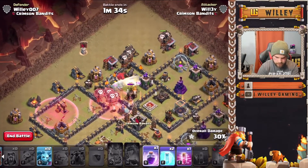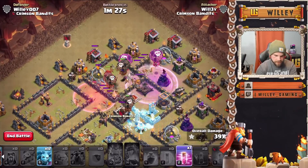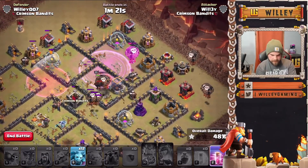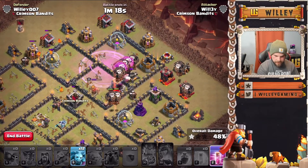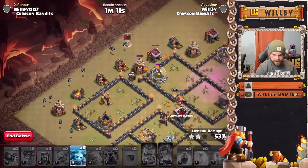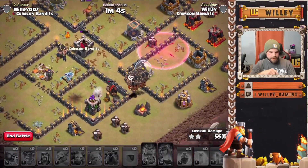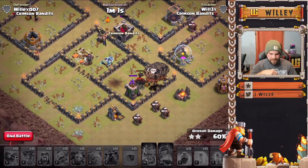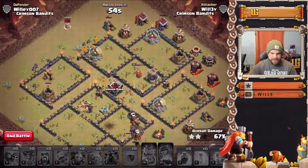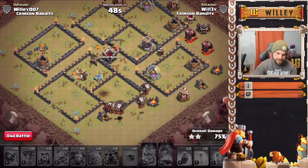Haste in. Need the queen to step up and work on that lava hound — there she goes. The king provides some tanking. Pop the queen's ability — she'll pop the hound quickly. Pop the king's ability as well and get the LaLo underway. Freeze that X-bow and rage over the wizard tower. Balloons need to move into the wizard tower on the back end. Haste here, get the cleanup going early so it has time to work through. The base is spread out and we've got a lava hound still chugging along.